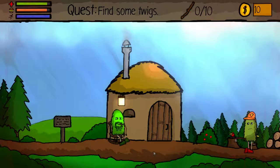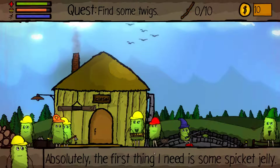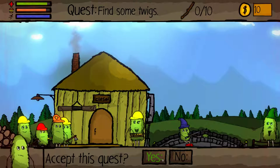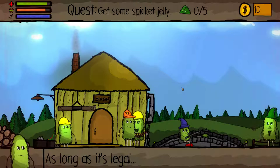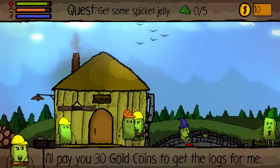It says find some twigs, so I'm guessing I don't have to do anything to get them then. Spicket jelly — what in the heck is spicket jelly? But if you can get me some, I'll pay you 30 gold coins. Do I want to accept this right now? Yeah. So does that take away the quest for that other guy? He's stockpiling wood for the upcoming ice age — a man's got to be prepared. He paid 30 gold coins to get logs for me. I have to find some logs.